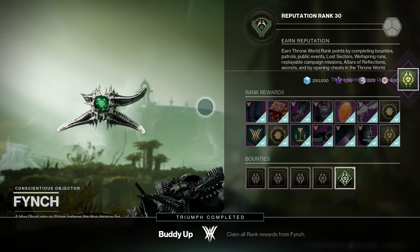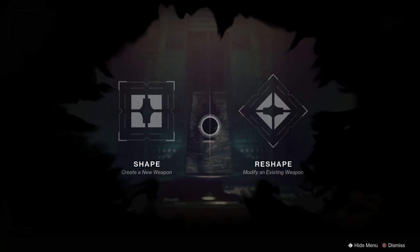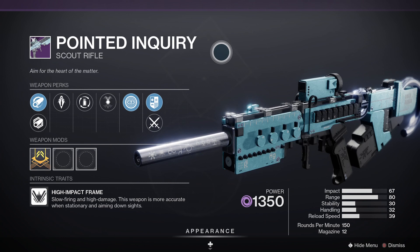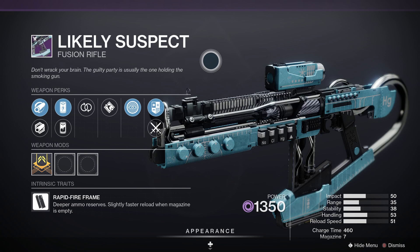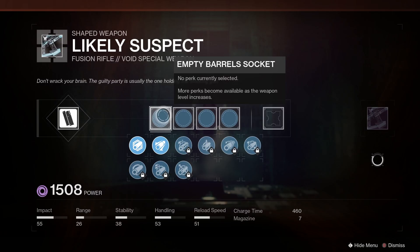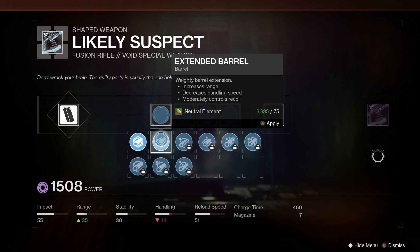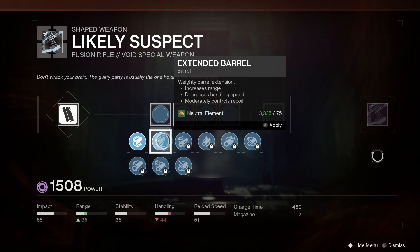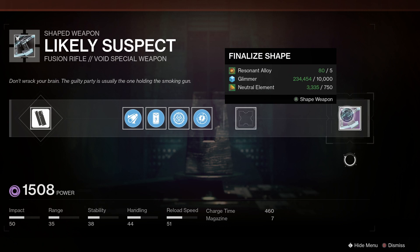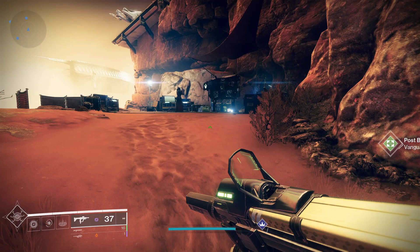Next is Hardware of the Throne — craft all Throne World and Wellspring weapons. The Throne World weapons are: Pointed Inquiry, Empirical Evidence, Forensic Nightmare, The Likely Suspect, and Red Herring. The Wellspring weapons are: Come to Pass, Fell Taradiddle, Father's Sins, and Tarnation. The Wellspring weapons are currently rare drops but a patch next week should fix that. The first five weapons can drop from most Throne World activities including rank-up packages at Fynch, and once you have the patterns, head to the Enclave to craft them.